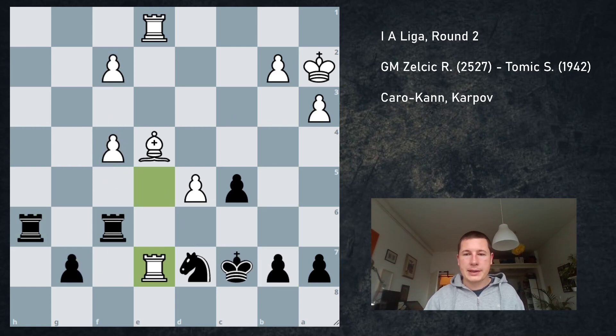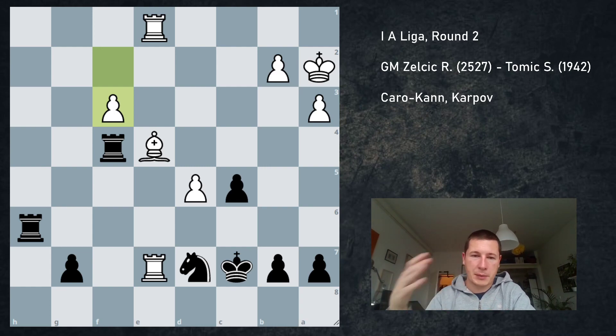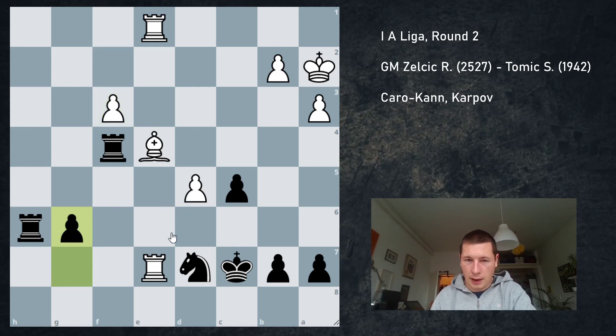After Rh6, Re7, I took on f4 straight away. After f3, he cannot take on g7 because of Rf2. I made a mistake — I wouldn't say it loses the game, but it nullifies everything I've been doing. I played g6, and g6 undefends e6, and that's just bad.